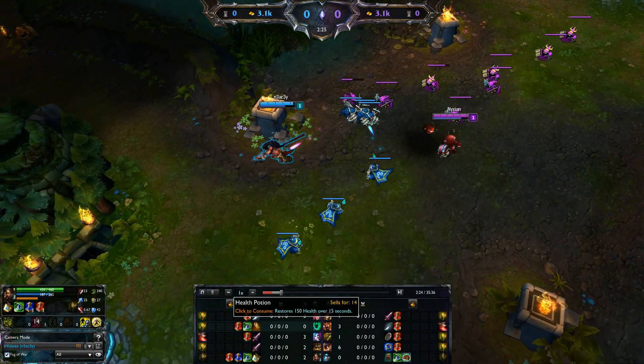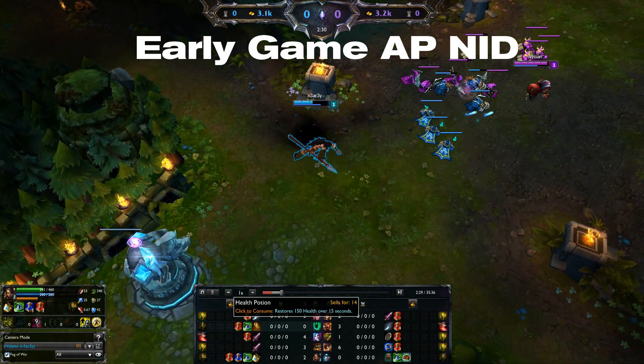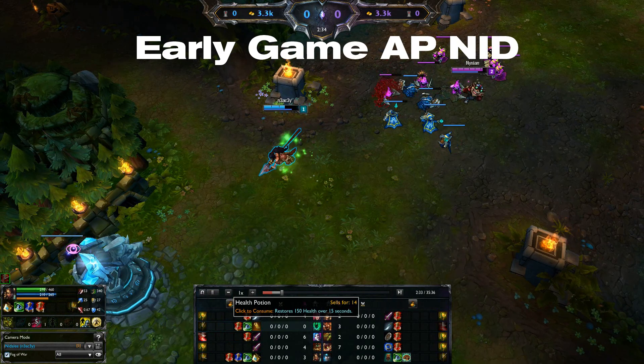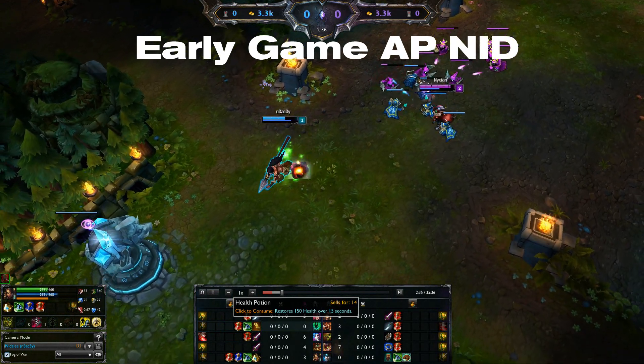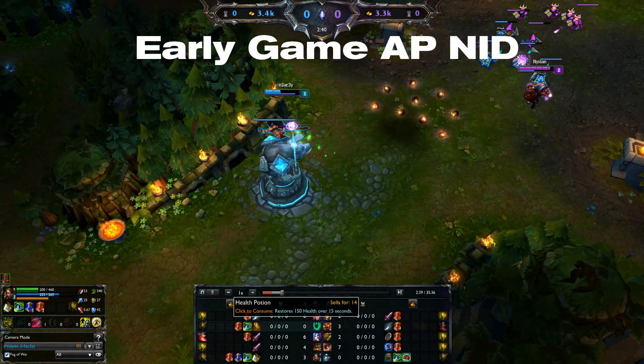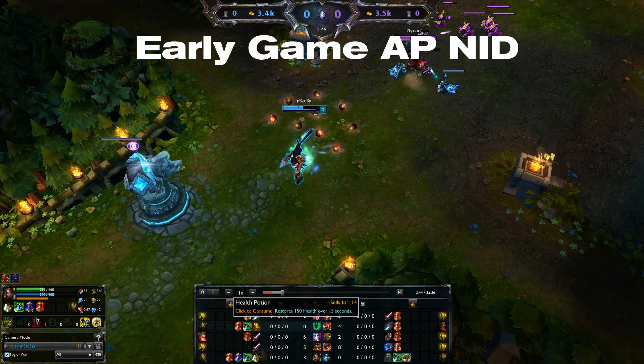Unlike AD Nid, AP Nidalee has a really crappy lane phase. You will almost never be able to kill your lane opponent in a 1v1 as AP Nidalee, and your jungler will never really want to gank for you because you don't have any CC. So farm up to the best of your ability using traps and spears to last hit whenever you're going to take too much harass.